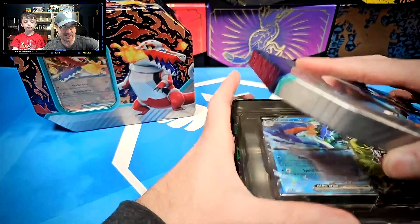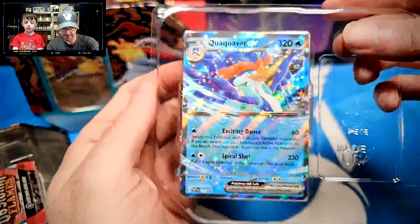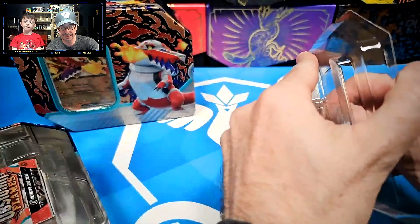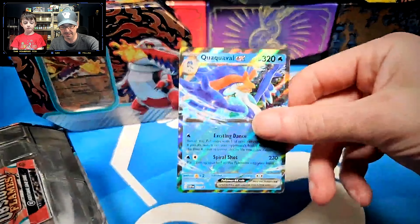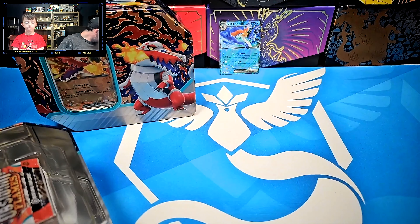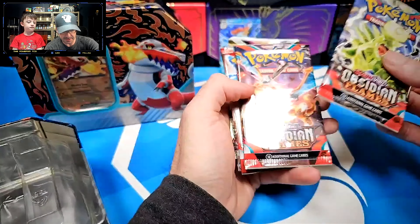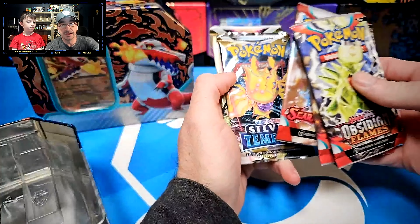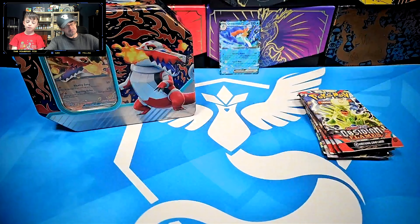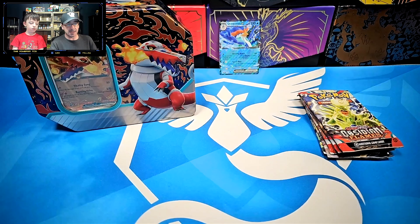On top we have the beautiful Quaquaval EX promo card — yes, it is a promo card. We'll stick that on my side to show you. And of course we have five packs: Obsidian Flames, Obsidian Flames, Scarlet Violet, Silver Tempest, and Astral Radiance. Pretty nice lineup — I'm having great luck with Obsidian Flames and I quite enjoy the artwork.